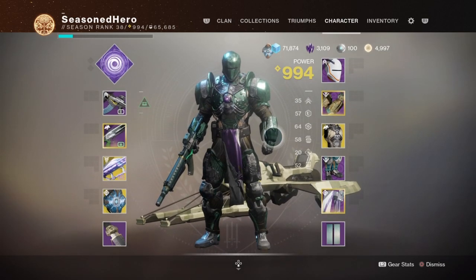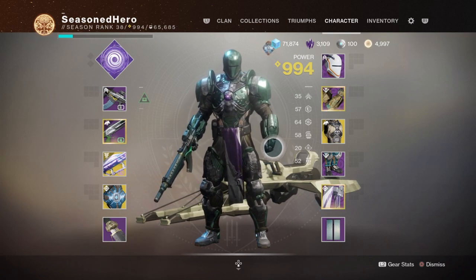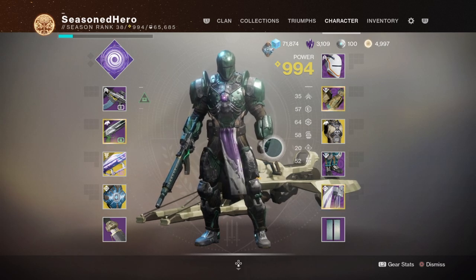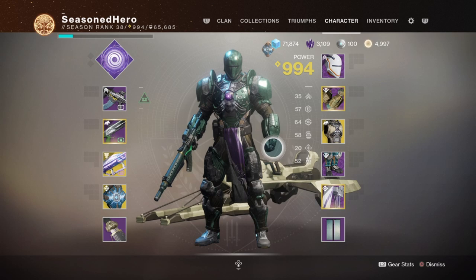For stats, not much focus is required here except for the usual — Resilience and Recovery being above 50 for the sweet spot. Discipline and Strength can be pushed further if you wish to use your grenades more often, with higher Discipline allowing faster regen and stacking further with the Superior Arsenal perk. For Strength, although it's low, improving it to the 50–60 range lets you use less grenades and more melee suppression — handy against majors and some ultras. Ideally, try to balance these stats, but if you can't, focus on one or two areas that are most needed.